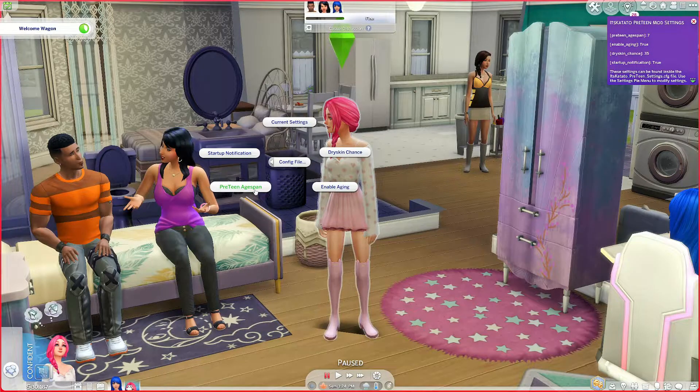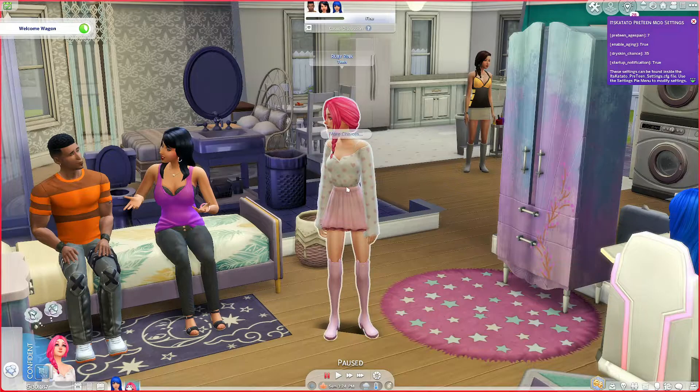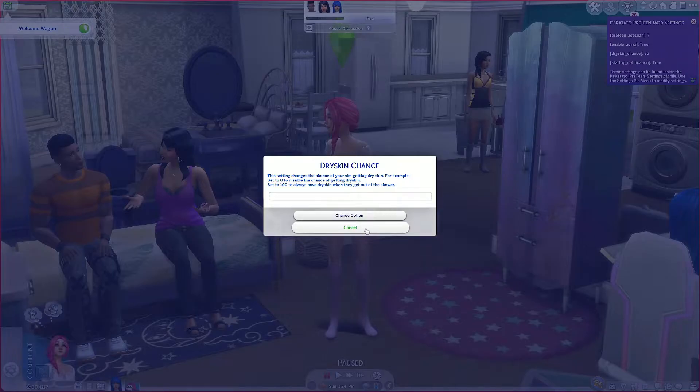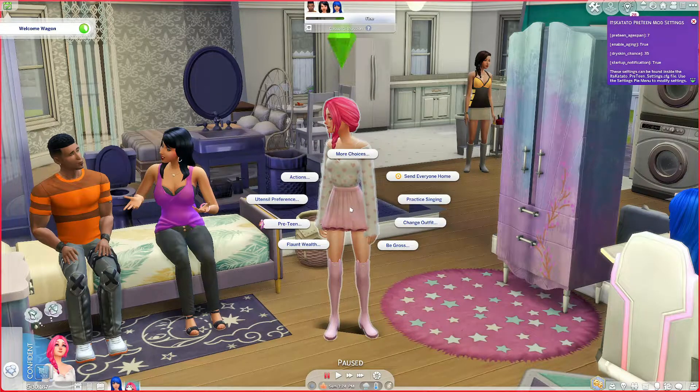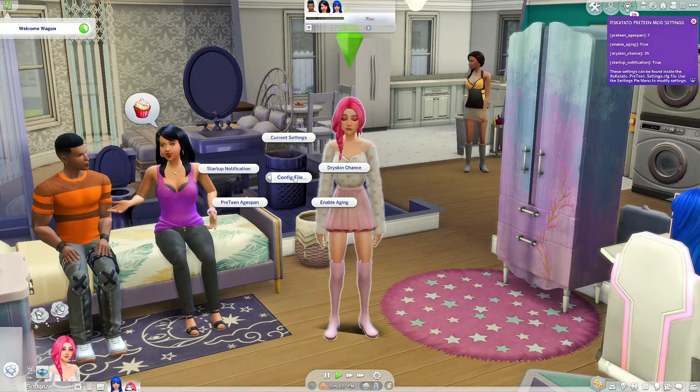You can also change the pre-teen age span — this setting modifies the length of the pre-teen age span. I like this a lot. This setting turns off aging for pre-teens; default option is true — set to false if you want to play with aging off, but we want them to age. And the dry skin chance: this setting changes the chance of your Sim getting dry skin. Set it to zero to disable it, or set to 100 to always have dry skin when they get out of the shower. I like having options in my mods — you can customize this really to however you want to play.